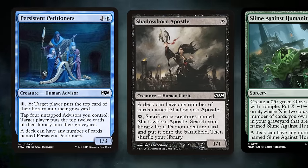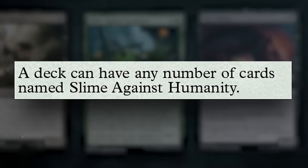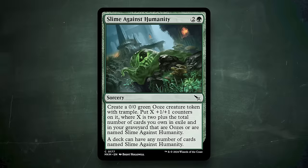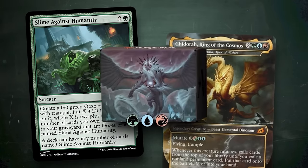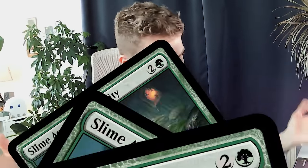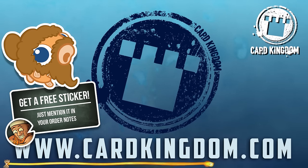Today Seth and I build a bunch of decks around the various cards that circumvent the rules restriction of playing only four copies per deck. In fact, all of these decks are 50% the same card. To make it more interesting, we are also playing commanders to push the decks as much as possible. And if you want 50 copies of Slime Against Humanity, get them at cardkingdom.com — your place to go for anything Magic related. Link is in the description.